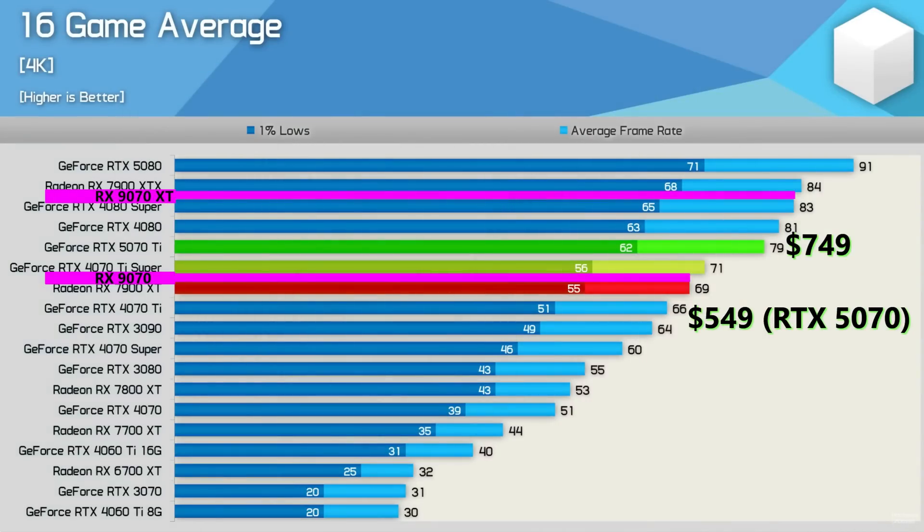AMD still has a ton of room to maneuver with their cheaper-to-manufacture graphics cards. RDNA4 is cheaper to make than Blackwell — it uses GDDR6 instead of GDDR7, board costs are more standard and less complex, coolers are cheaper, and the silicon cost will likely be a bit lower as well. As long as they keep similar margins to the RX 7000 series at launch, AMD can price these below their Nvidia counterparts. If they price the 9070 XT and 9070 at $600 and $500 respectively, these will blow away the $750 and $550 50-series cards.